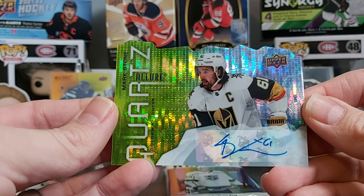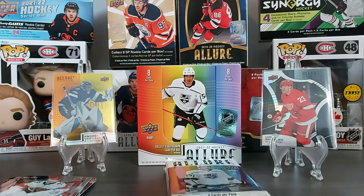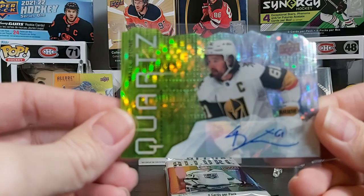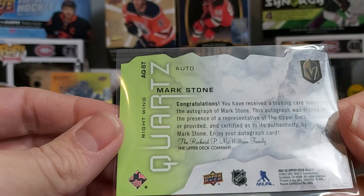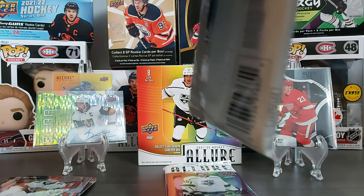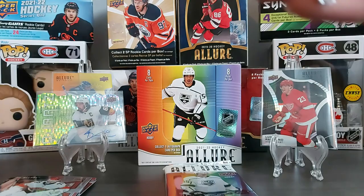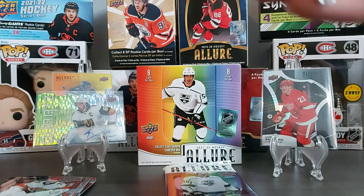Mark Stone quartz auto! You get one auto per hobby box. This is a die cut auto — a really nice look. You've probably seen the example at the beginning of the video for Caulfield, but this is our hit of the box. Moving on, we also have Dougie Hamilton, Joe Pavelski, Colton Parayko, Jacob Chychrun, and a red rainbow of Dylan Larkin — not numbered — plus a regular quartz of Jonathan Huberdeau, and our rookie is Wyatt Kalaniuk.